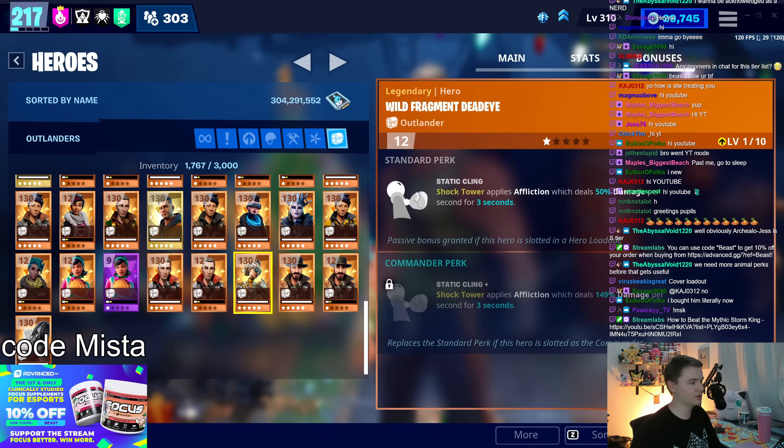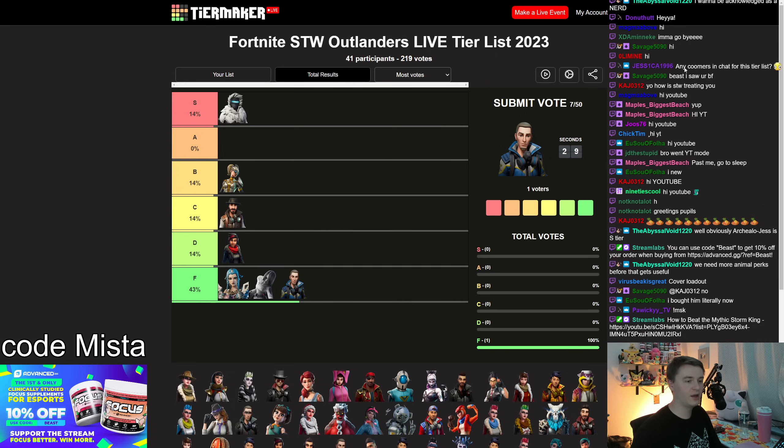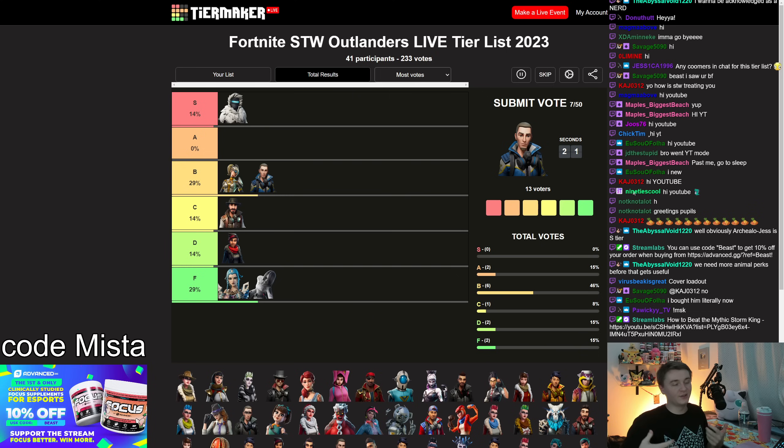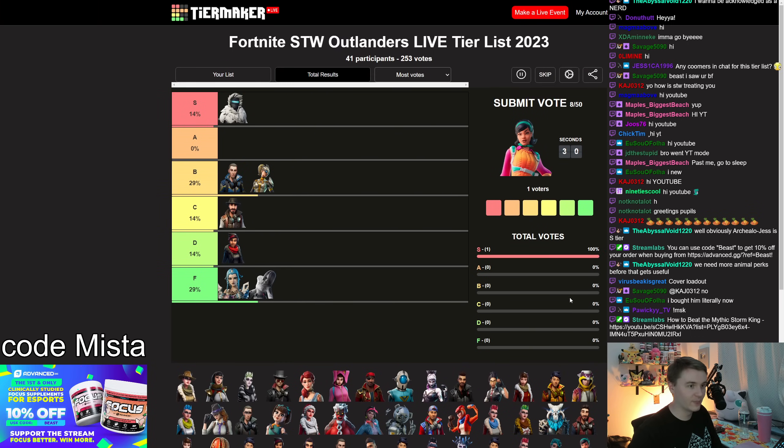Vanguard Southie has a Seismic Smash cooldown reduction. That's actually better than you might think — Seismic Smash does really good damage, and with Happy Holidays he makes it a three-second cooldown. That's actually pretty good. But you can't really use that in the endgame. If you're doing low-level encampments and want something easy to breeze through, he might be okay. C tier — if you're going to run Seismic Smash as your primary, we've got Ice Queen and another hero coming up later.